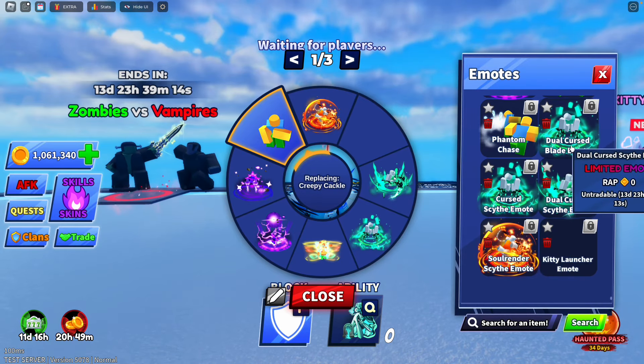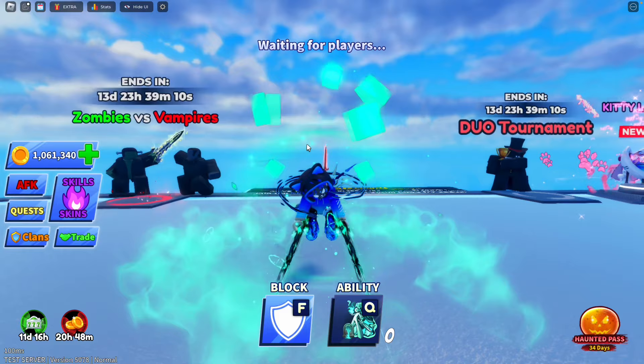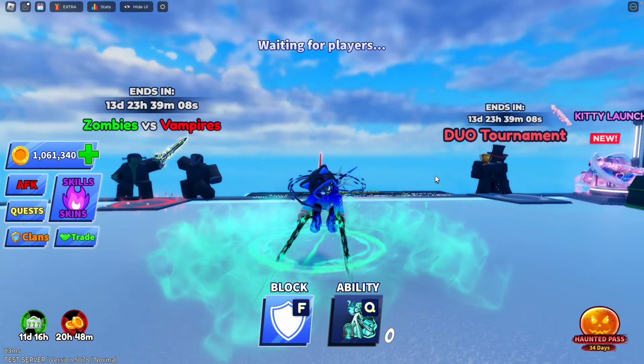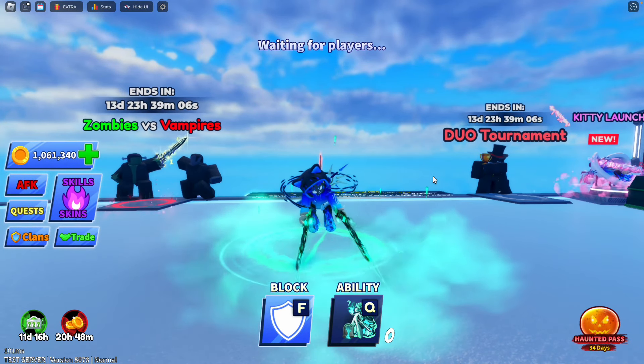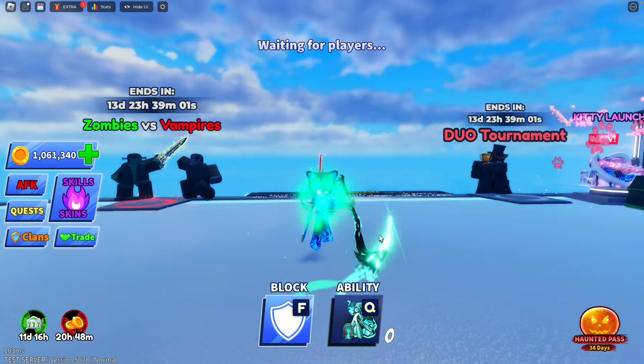Here we go — the actual Cursed Blade emote. This one's kind of disturbing; it makes it look like your soul comes out and then you're like a dangling body with your head on the side. This one's kind of disturbing, as I said.